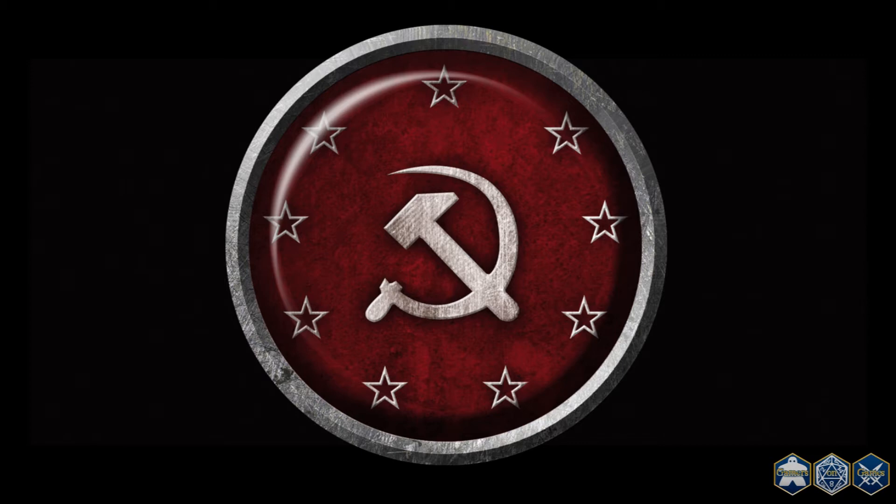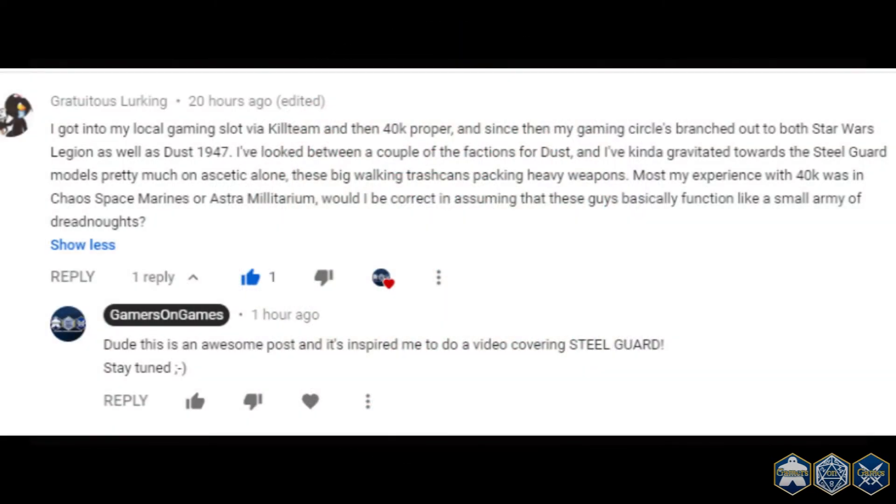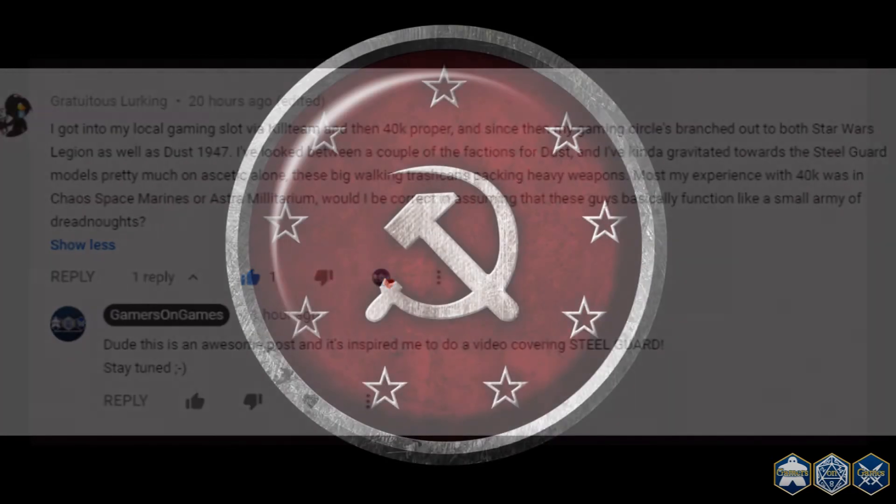Hey everyone, Dave here for Gamers on Games and today we're going to cover the SSU's Steel Guard. I want to give a shout out and thank you to Gratuitous Lurking for inspiring this episode. Gratuitous Lurking wrote: I got into my local gaming slot via Kill Team and then 40k proper. Since then my gaming circles branched out to both Star Wars Legion as well as Dust 1947. I've looked between a couple of the factions for Dust and I've kind of gravitated towards the Steel Guard models pretty much on aesthetic alone — these big walking trash cans packing heavy weapons. Most of my experience with 40k was in Chaos Space Marines or Astra Militarum. Would I be correct in assuming that these guys basically function like a small army of dreadnoughts?